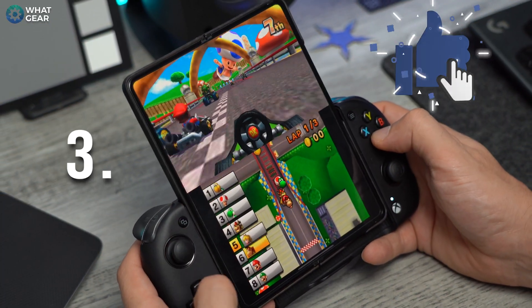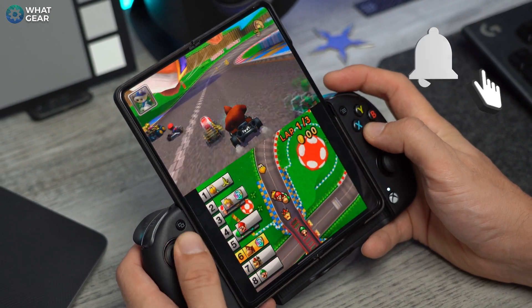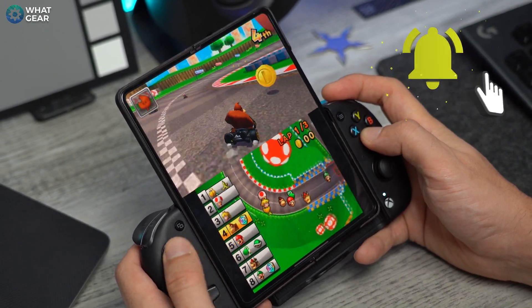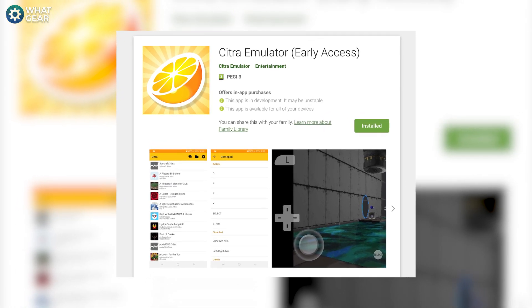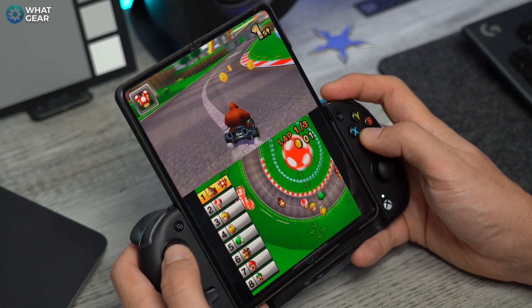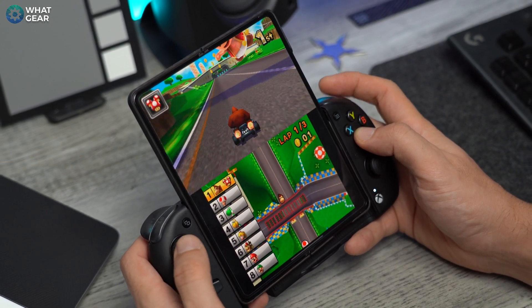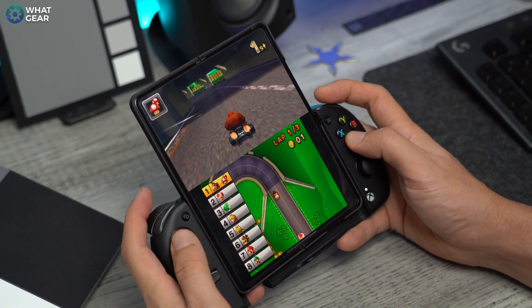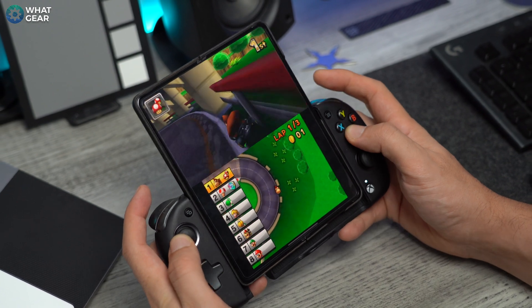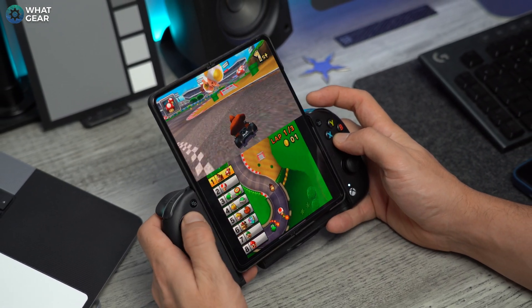Number three is Citra. This awesome emulator allows you to play 3DS games on your smartphone. The file sizes are going to be quite big, so keep that in mind. It's very easy to use and it's free, just like all of the emulators I'm showing you today. But this one is specifically for the 3DS, so if that's all you want to play, definitely check this one out — it's pretty good.